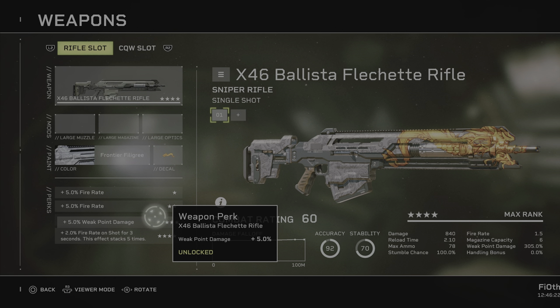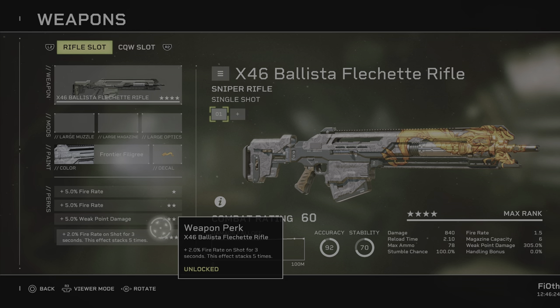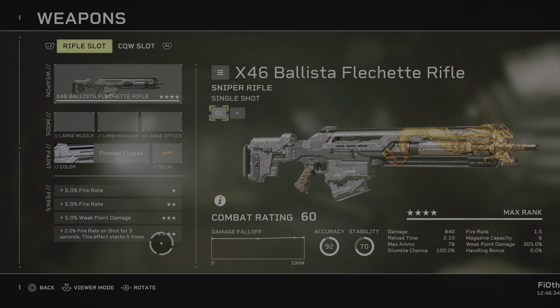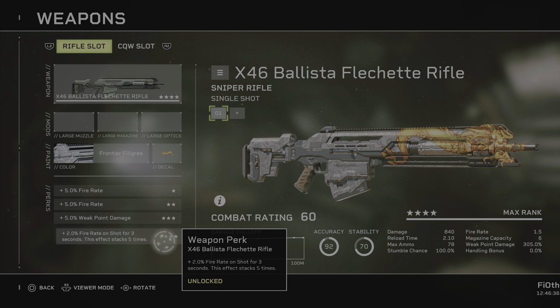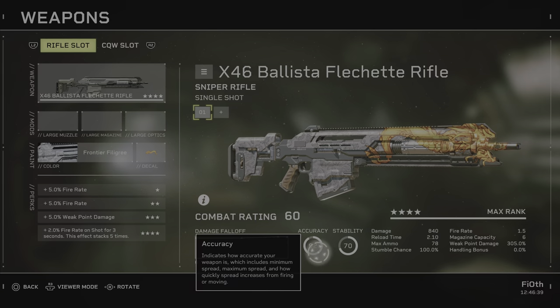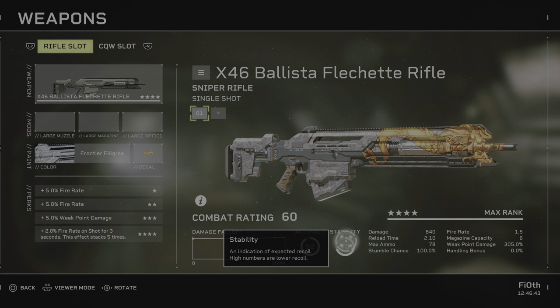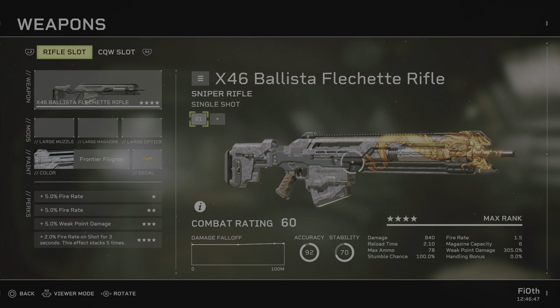It gets fire rate, more fire rate and weak point damage from the star upgrades, and 2% fire rate on shot for 3 seconds, stacking 5 times, meaning 10%. It actually gets 20% fire rate from all its stars combined when this is active, which is pretty insane. Pinpoint accurate over great distances, of course, and its stability is nothing to scoff at — starts at 70. It is almost too good to be true compared to some of the other choices. The Flechette is insane.